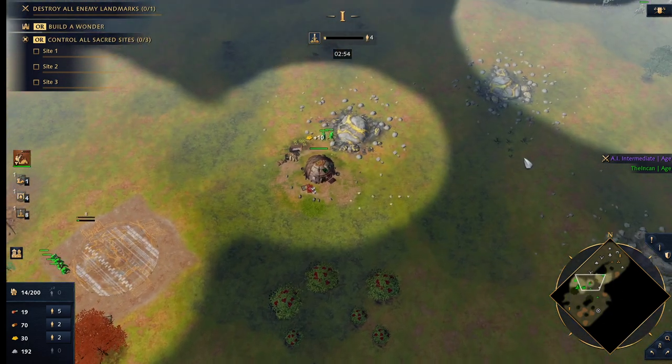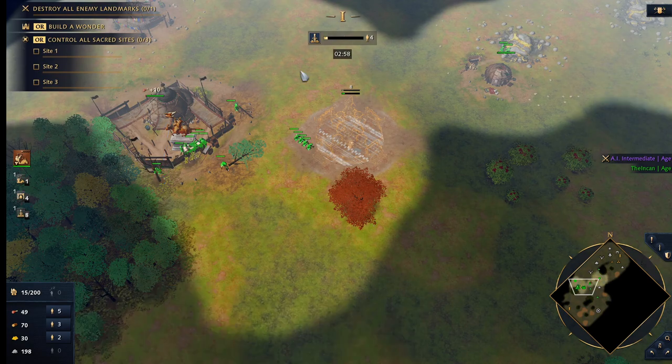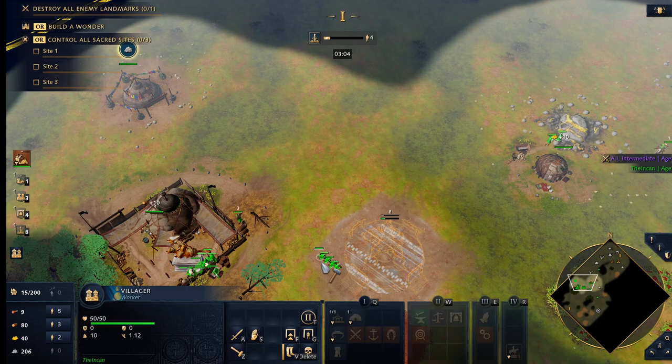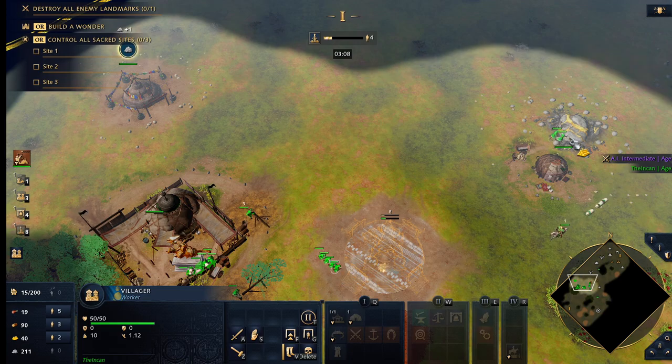And then we're going to go scout our opponent. That's kind of a big thing — you need to make sure you are able to scout your opponent. Right around this timing, you need to go scouting because you need to see what they're up to.